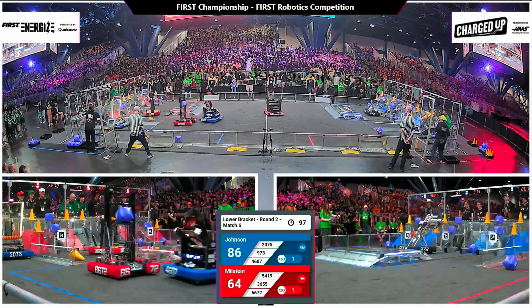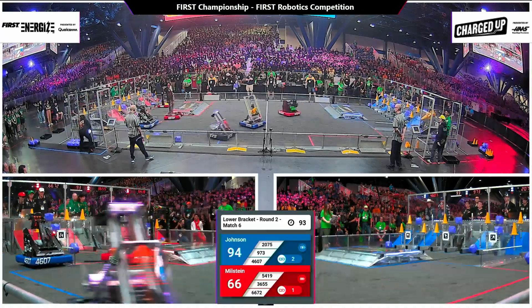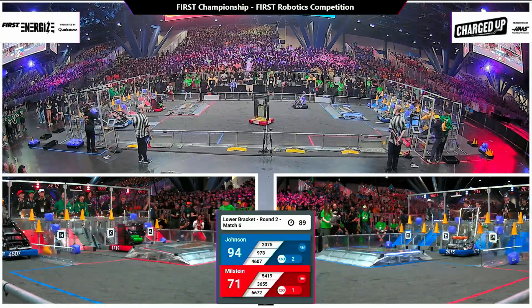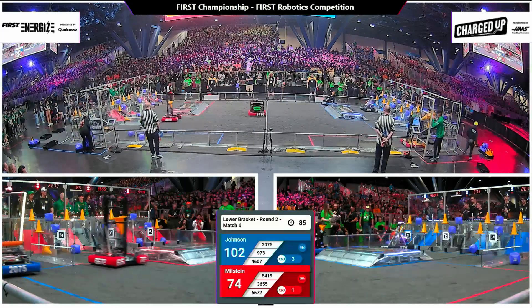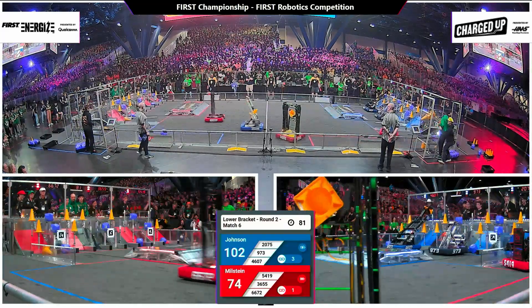100 seconds on the clock and one link completed by the red alliance, two for the blue. Arms outstretched, CIS has their grip on a cone. They're headed back into the blue alliance community. Gray box making room alongside for them, and a cube goes pop.